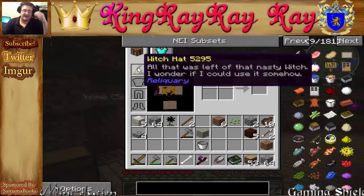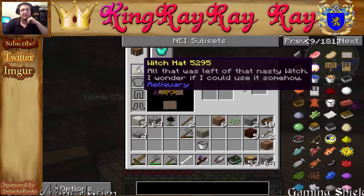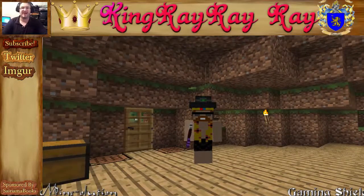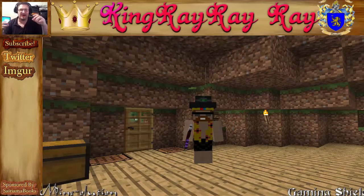I forgot to mention I also got a witch's hat from the witch I killed earlier — all that's left of the nasty witch. I wonder if I could use it somehow; it's from the Witchery mod, to be exact. If you guys enjoyed this episode please leave a big like, let's try to get up to maybe five or ten likes. I'll catch you guys later, bye-bye!